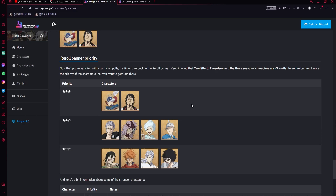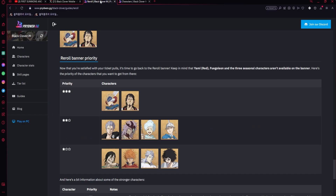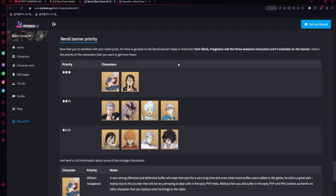Even if all the Midnight Sun units are three-stars, the perfect reroll is still getting blue units to rush the red gear stage. Mars, Lotus, and William are definitely the best picks, and if the pool expands, Red Yami and the Midnight Sun trio — except Veto — are also worth considering. Let me know if you have any questions on what to reroll for. Thanks for watching — see you in the next one.